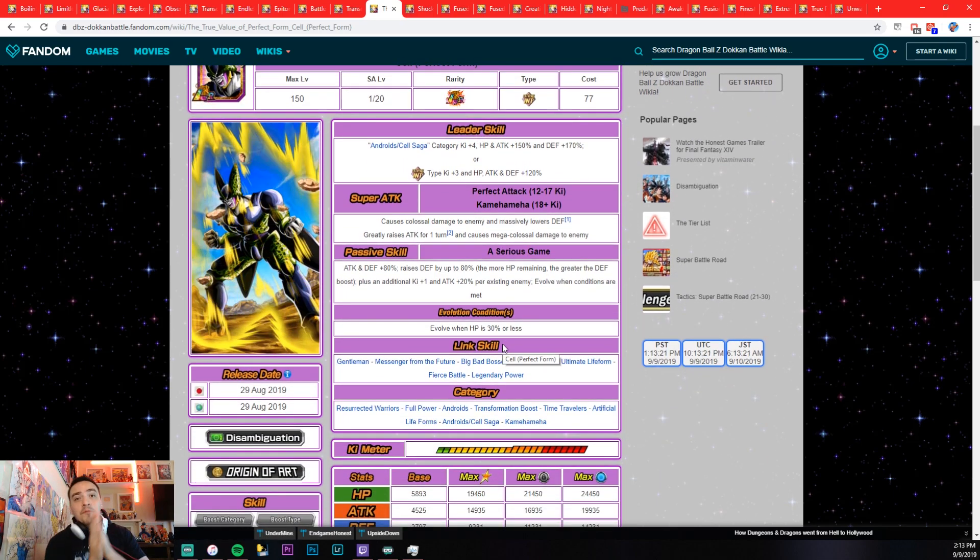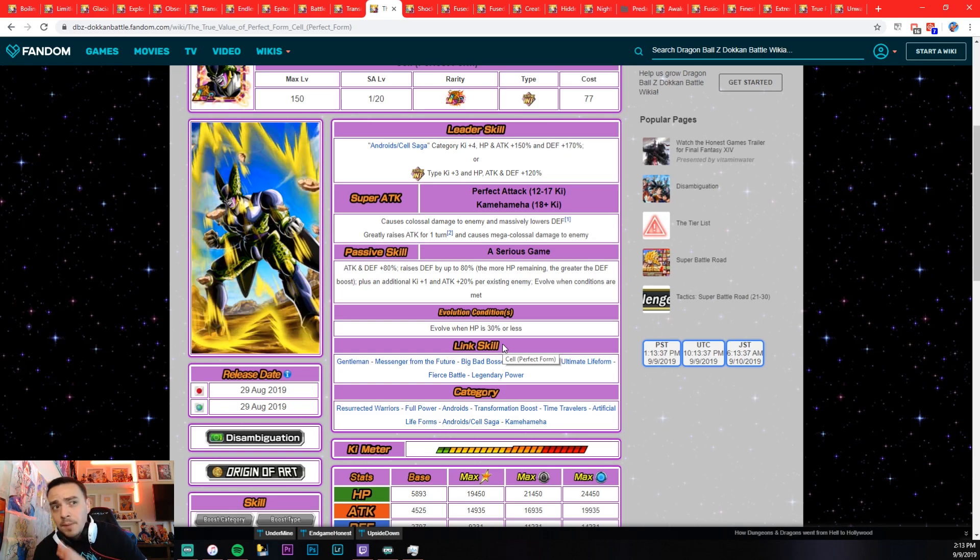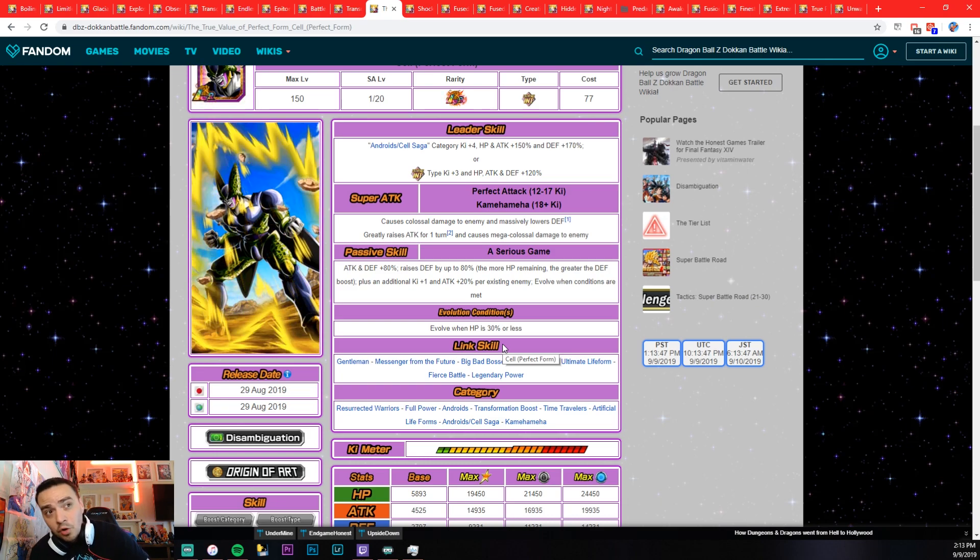Speaking of 30% — evolve when HP is 30% or less. You have to have some nerve to get this guy to transform. A lot of times you're going to use LR Cell and not get the transformation. On top of that, when he transforms he has basically zero key links. I'm not a big fan of LR Cell. The card is really cool and he can be really strong with a lot of orbs on the field, but his transformation is absolute garbage. The fact that he came out after everything we've gone over so far is unacceptable.